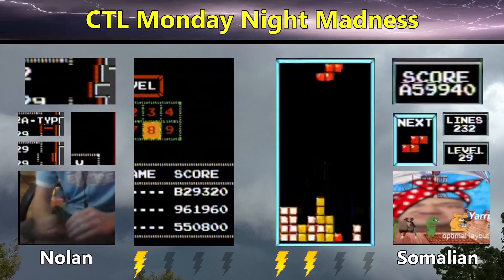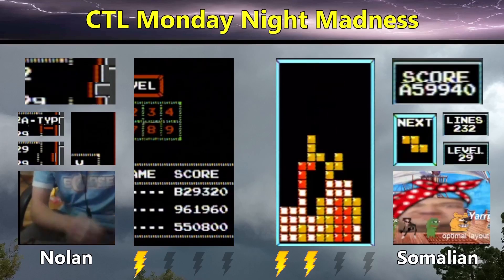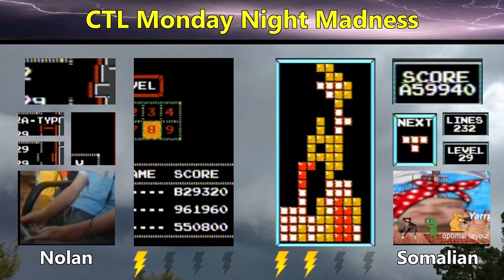We can see a mid-max out here from Somalian. There's the long bar for the Tetris, but he's going to overshoot the J. He's going to be able to get one more Tetris. GGs to Somalian.